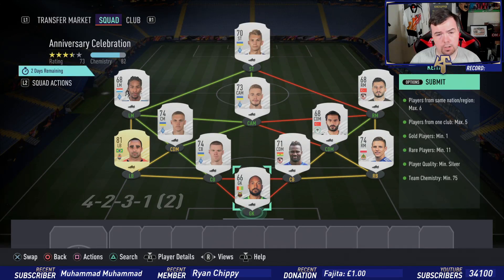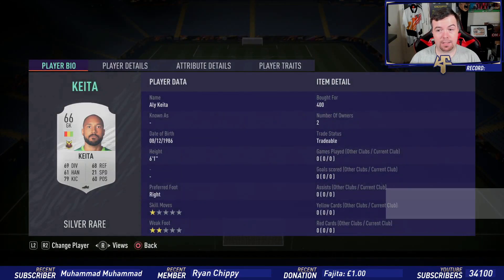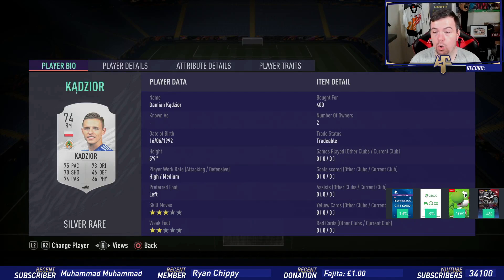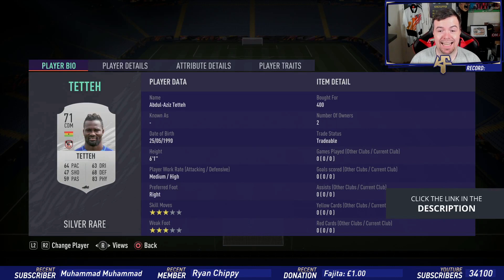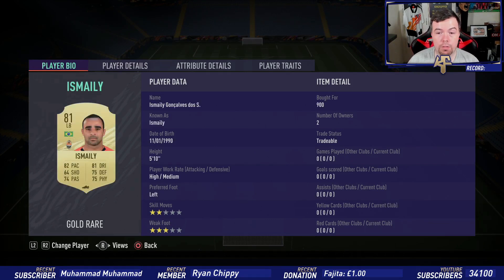Do not spend more than 500 coins on rare silver players — it's not worth it. I've got a mix: a random goalkeeper — safe bid, you'll probably pick him up for 300 coins easy. Keita from the Swedish league, 400 coin bid. Kadazuyor from the Turkish league, right mid and right back position, 400 coins. Tetty, 400 coins again — probably a safe bid, CDM in a center back position.